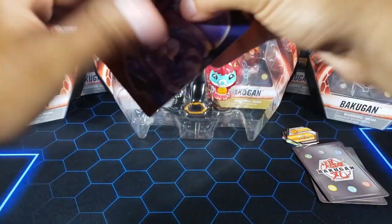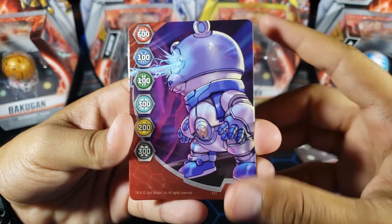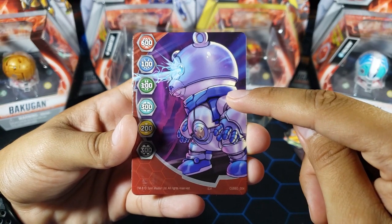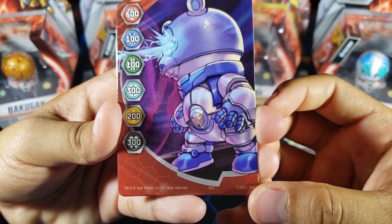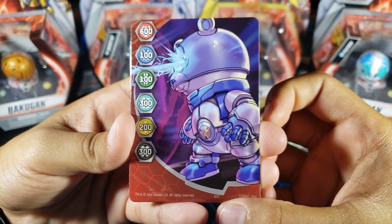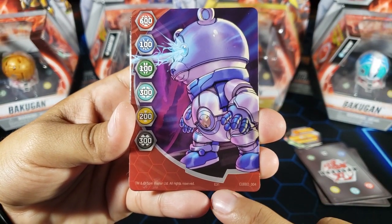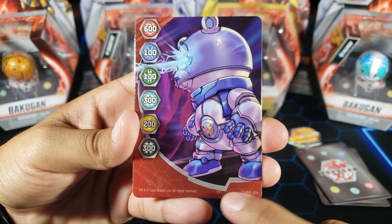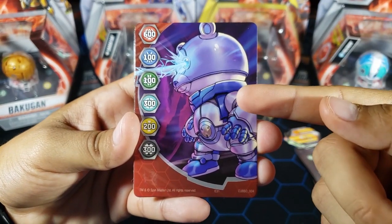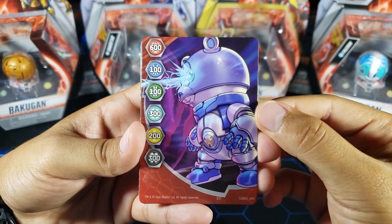This is nice — I think this is an exclusive gate card because I've never seen it before. It is a Cubbo gate card, Cubbo number four, and it says E31. I'm not sure how it fits in the set numbering, but I've never seen this so I'm pretty sure this might be exclusive to this two-pack. You guys know I like collecting gate cards, so that's a really nice one.